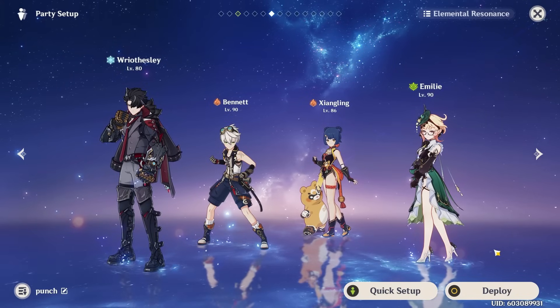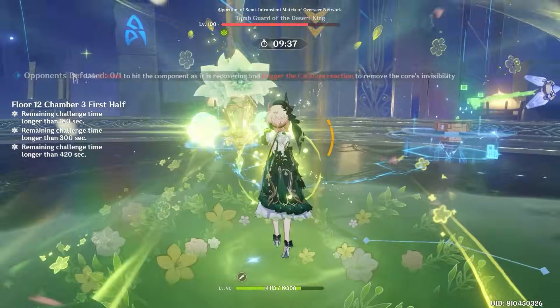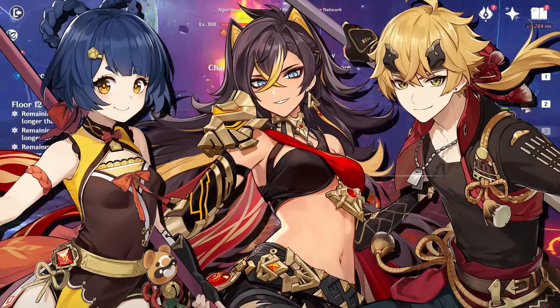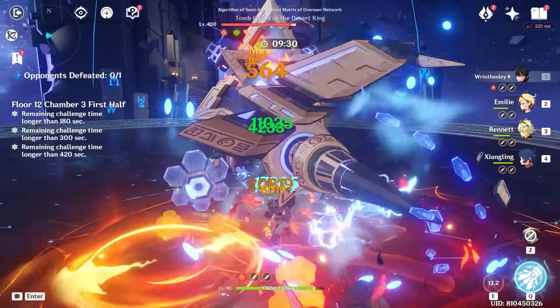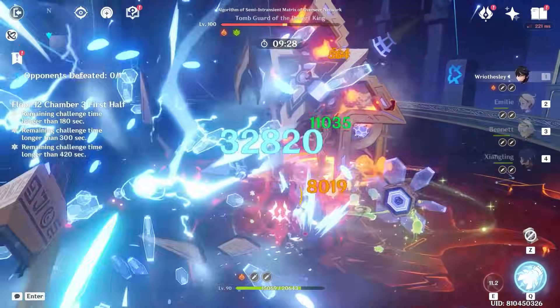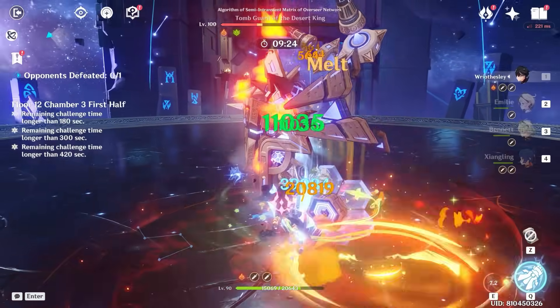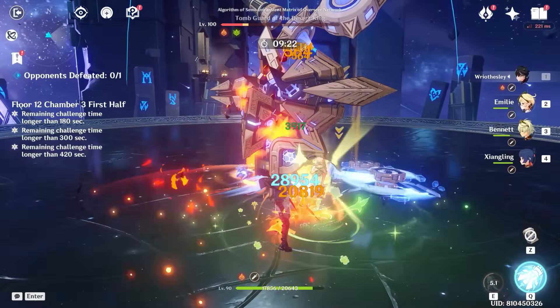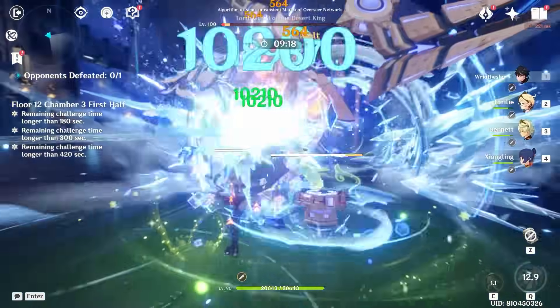Outside of just these Pyro teams, you can also run Emilie in a burn-melt team with a Cryo carry, with Wriothesley being a notable one — you could pair him with Bennett and then a flexible Pyro character who will apply Pyro, like Xiangling, Thoma, or even Dehya, and then run Emilie as the last slot, keeping the burning and Pyro aura on enemies as your Wriothesley will get some melts. This can also be run with other Cryo characters like Ganyu for example, although Wriothesley has been my favorite. This team in particular has performed quite well for me and has been surprisingly fun to play.